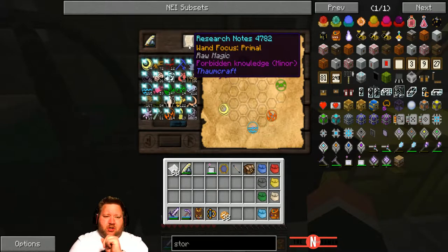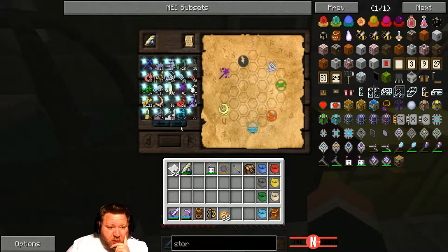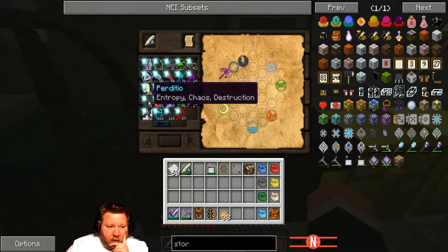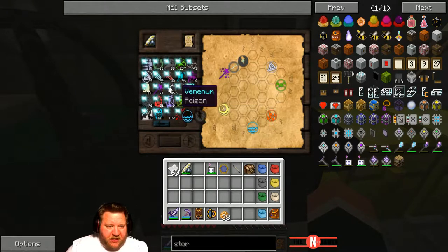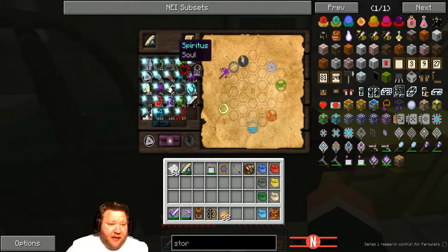Okay, research note: one focused primal. We need to combine all six aspects apparently with the magic aspect. The magic aspect is going to be the easiest one — bam, there we go. It's right next to the Perditeo. Now comes the fun part. We need to combine Perditeo with Ordo. We can just do this and this — and we get that one. Cool.